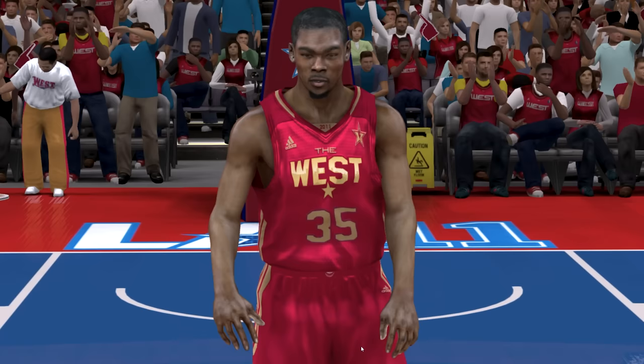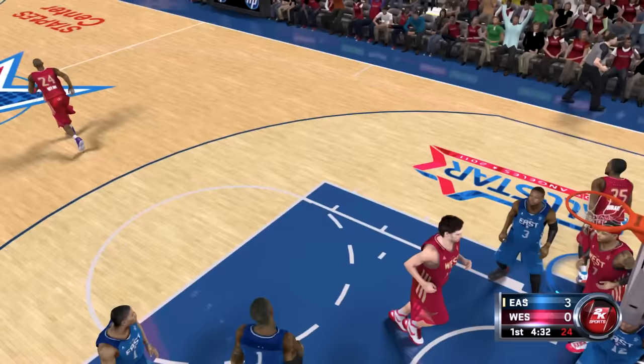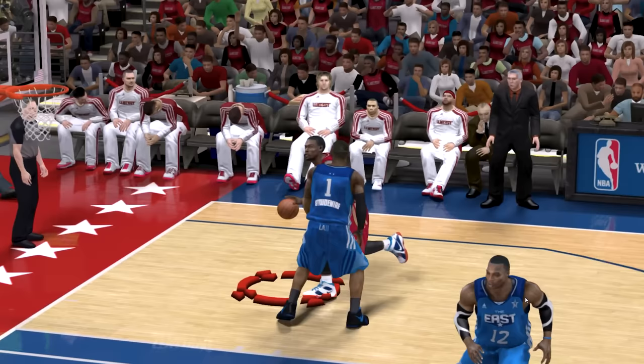We got NBA 2K12, and Kevin Durant is at 92 overall. He's still on OKC Thunder, but for this game we got the East versus West All-Stars. We're going to go for a flashy layup right here with KD — going baseline all the way. We actually did it on our first attempt! What a flashy layup from KD.